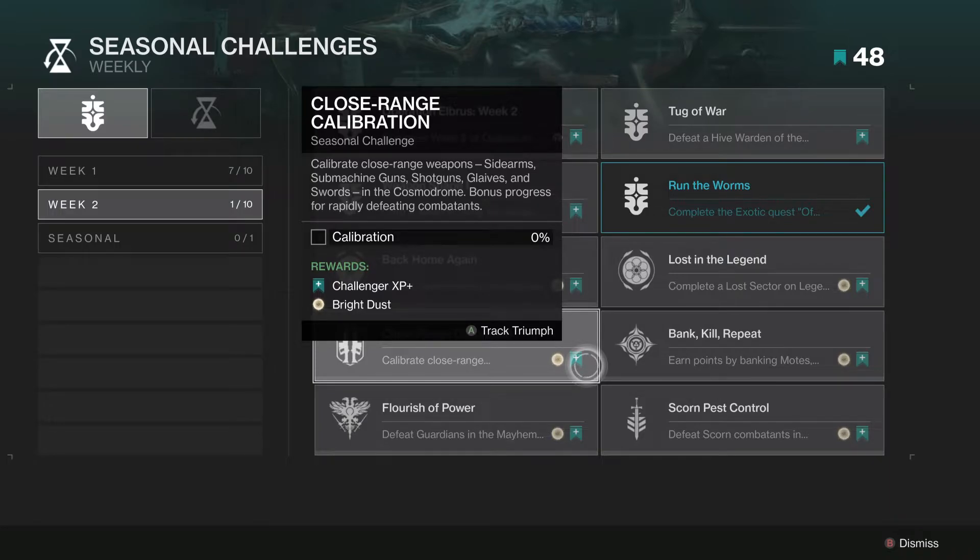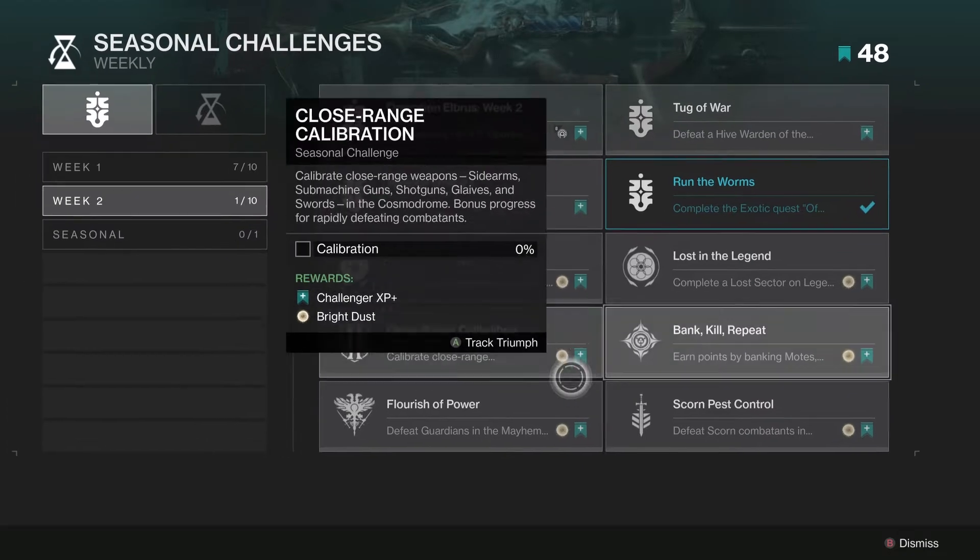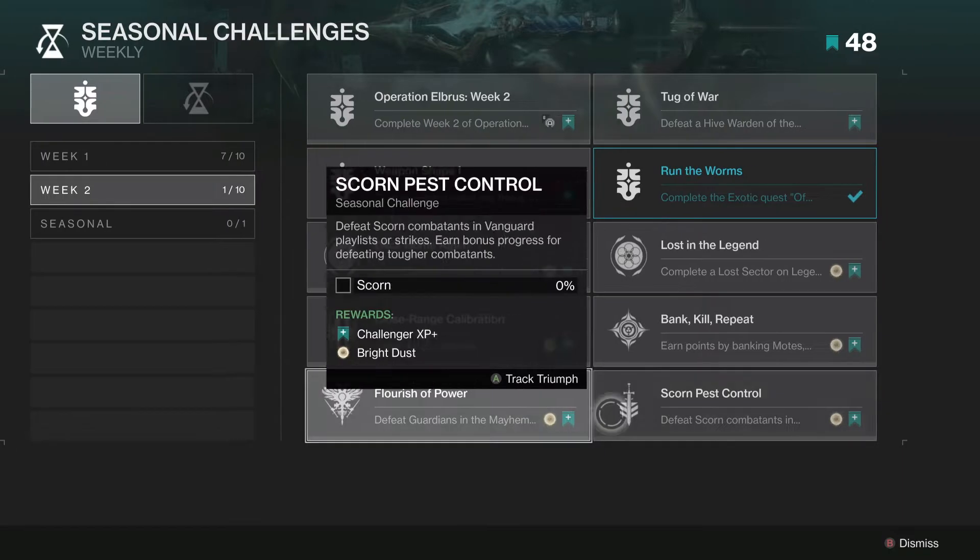The Gambit challenge is basically bank motes, defeat blockers, and defeat guardians — depending on how terrible Gambit is nowadays, we'll have to see. Flourish is about defeating guardians in the Mayhem playlist with super abilities. Even if you're just doing the weekly pinnacle, this one is possible to complete at the same time if you use your super and score.